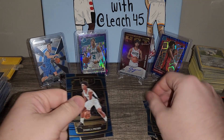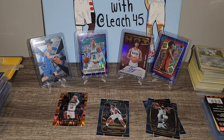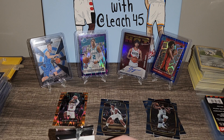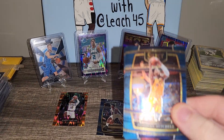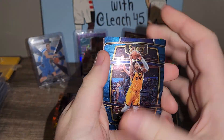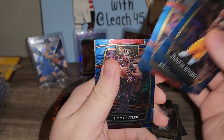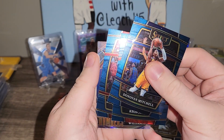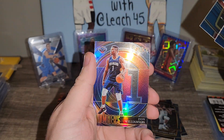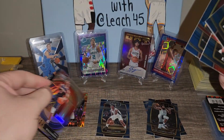Base over here and then rookies right there. Joshua Primo is not the man though. Looks like we got Donovan Mitchell — one of my favorite players — Keon Johnson rookie, Jimmy Butler, and what do we got back here? New Orleans Pelicans — this is Zion. Yep, Zion numbers hollow. What a bad-looking card, I like that.